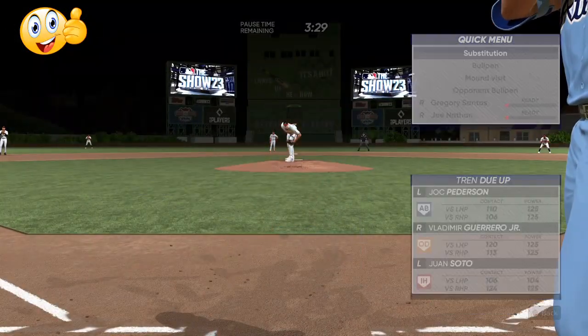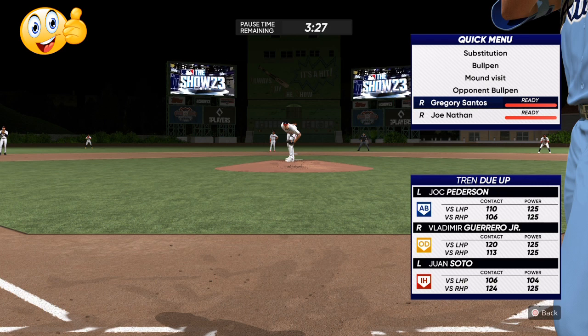Today we're going to go over how to pitch elite every single time. Certain pitchers and pitch types you want to look for: the outlier fastball or a regular fastball that can get up to 100 miles per hour, the cutter, and the sinker. Then any type of off-speed — circle change, change up — and you want to have between 4 and 8 speed differential.